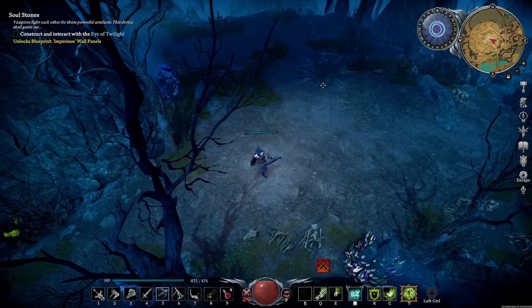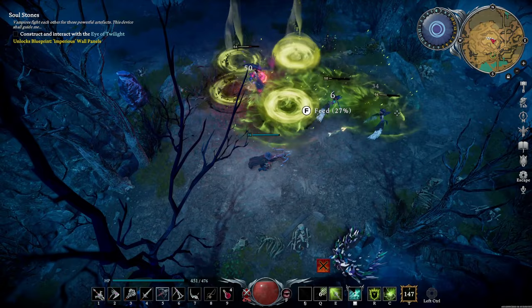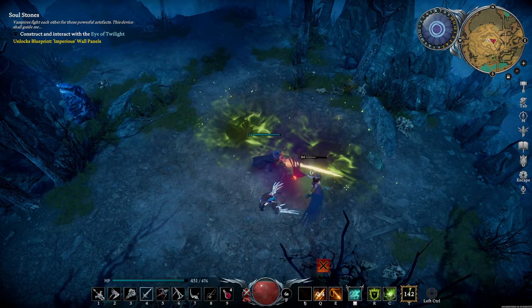If she jumps and flies away, she summons several harpies to attack. These are weak but very agile and can be hard to hit. I use the Exploding Spider Ultimate here because the poison clouds they leave behind can do large amounts of damage to them.